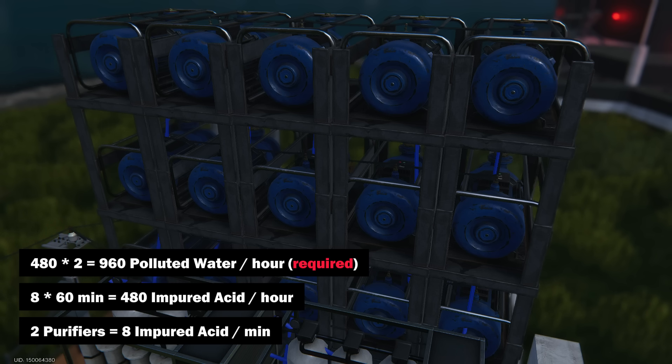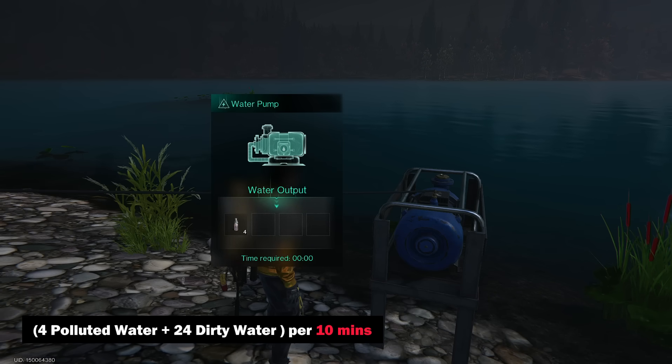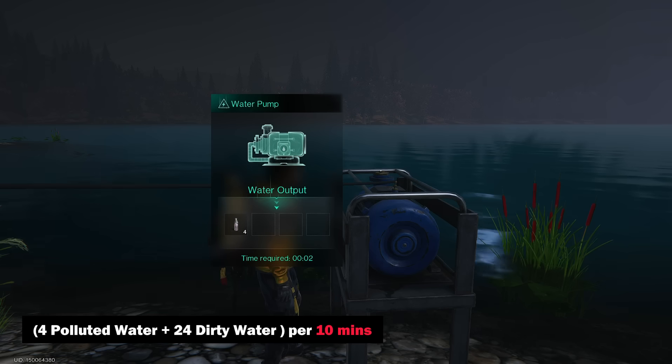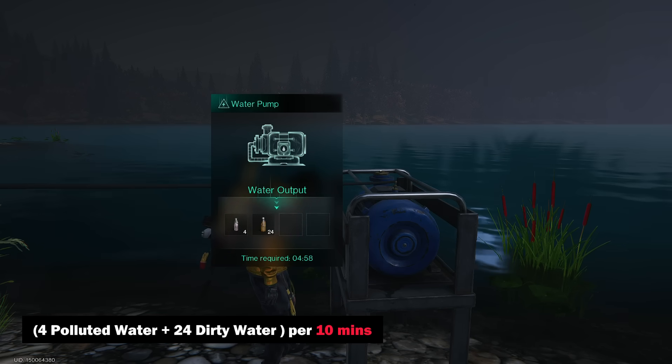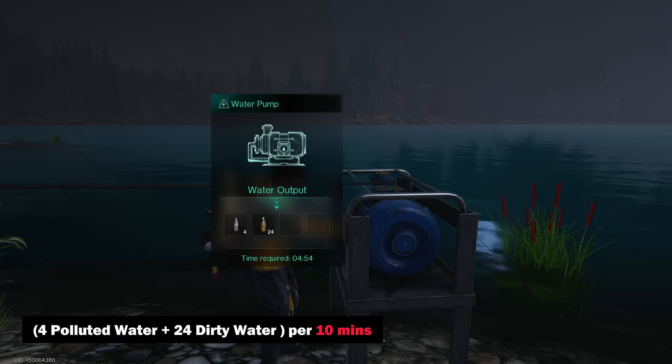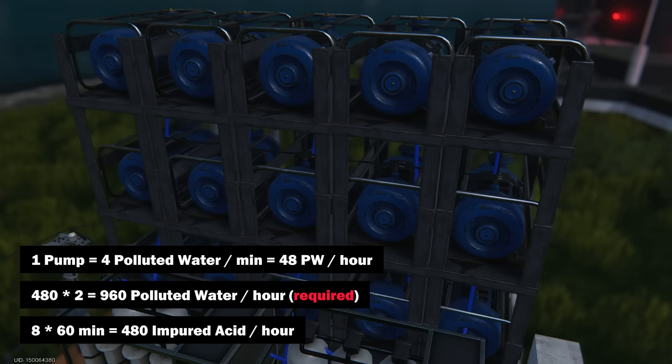For stable acid production you need to extract polluted water using water pumps. It's very important to understand their mechanics in polluted areas. If you place the pump near water, it will extract 4 units of polluted water on the first iteration and 24 units of dirty or sea water on the second. To make the water pump extract only polluted water, you need to place it on land, away from any bodies of water. Each water pump extracts 4 units of polluted water every 5 minutes, or 48 units per hour.